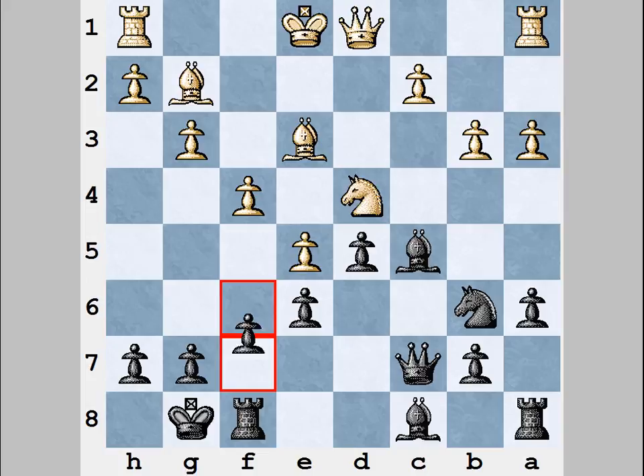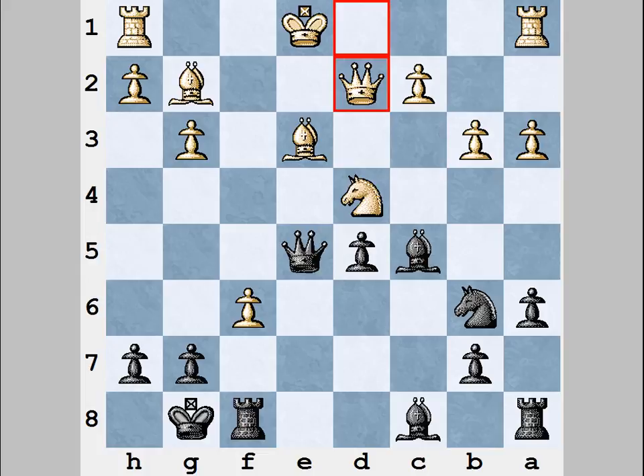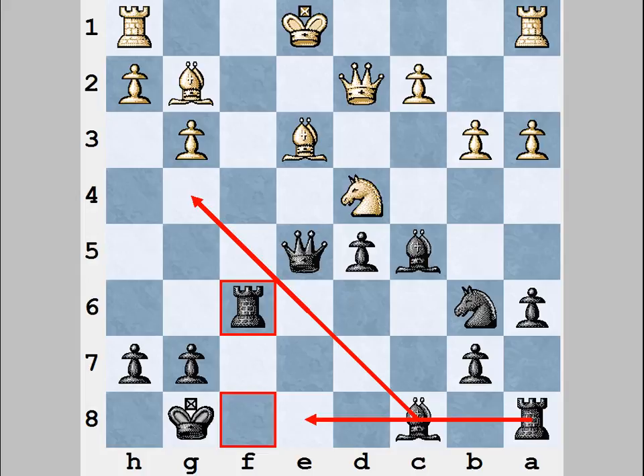After f6, e5, White has to take. Now Qxe5 — this is the forcing variation. The e3 bishop is being attacked, so Qd2 and Rxf6. White has to pay for all his previous mistakes. Black is controlling the f-file, so White cannot make short castling. The long castling is also unavailable because Black will capture the a3 pawn — remember, White played a3 himself and it was totally useless, now it only creates problems. Black's plan is obvious: Bg4, then Re8, and Black will simply mate the White king or win a lot of material on the e-file.